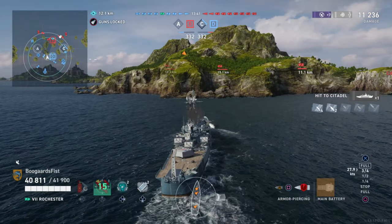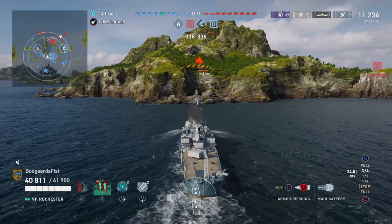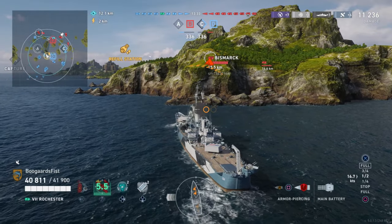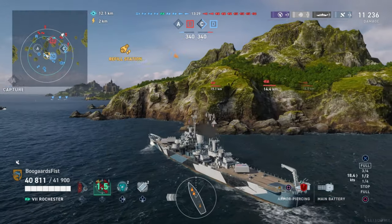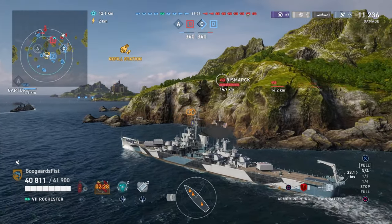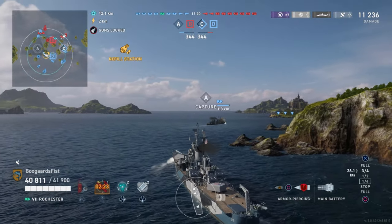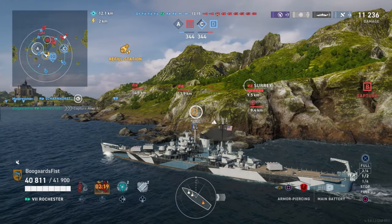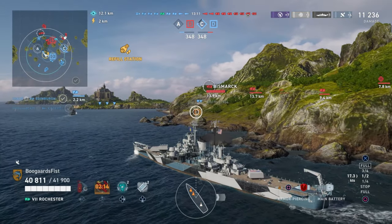Another thing that's very strong is the AP. You see that vicious shot we had there? Very similar to the Baltimore — if you're not familiar, the Baltimore has wicked AP, one of the nastiest AP shots in the game. With the Rochester, I can't tell a difference between the shots personally. Maybe there's a tweak here or there, but I go by feel and I don't feel a difference between the Baltimore and the Rochester.